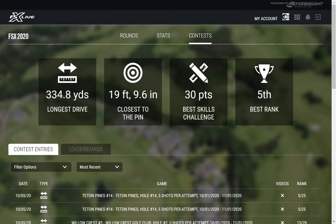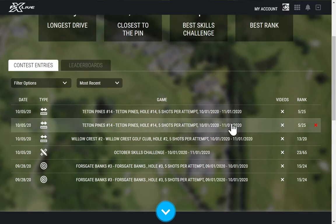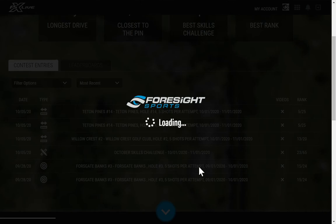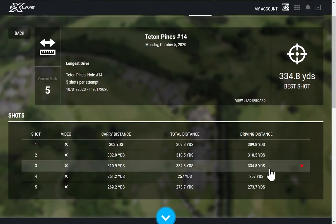My closest to the pin wasn't very close at all — 19 feet — my best Skills Challenge was 30 points, and my best ranking in a full tournament was fifth place. Looking at recent comps, we have Teed in Pines hole 14, which was the long drive competition. If I had the camera turned on we could view the video, and I ranked fifth out of 25 players on that particular comp. Going into the actual comp itself, you see the breakdown of stats for those drives — that carry of 310 rolled out to 334.8 yards.